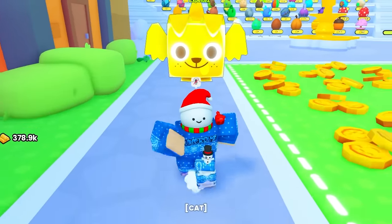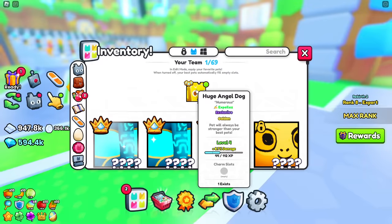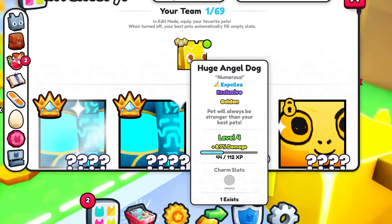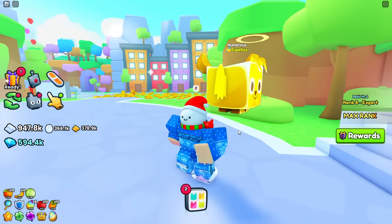I got the number one huge angel dog in Pet Simulator 99. As you can see, this pet is a one-of-one - there is no more of this inside the game at all, and I currently own the only one. It is actually golden, and that is how you normally get it.